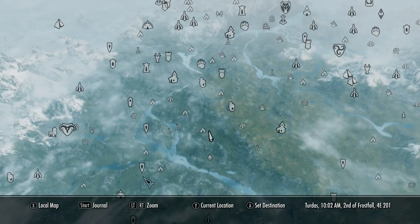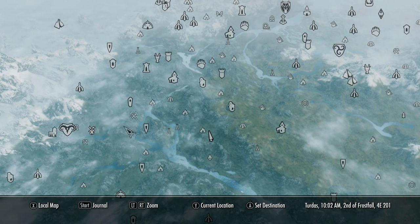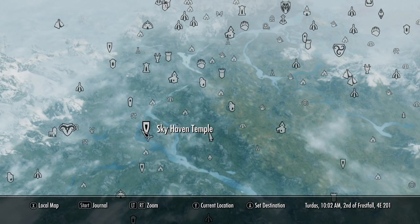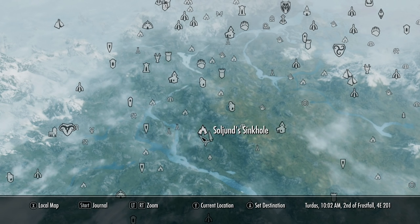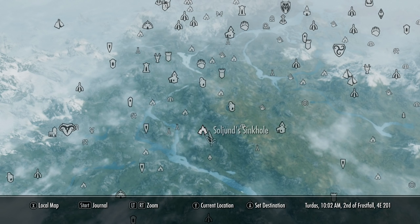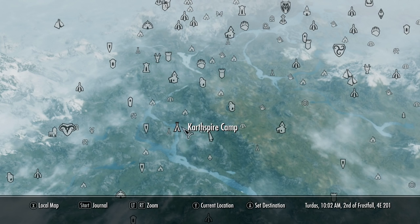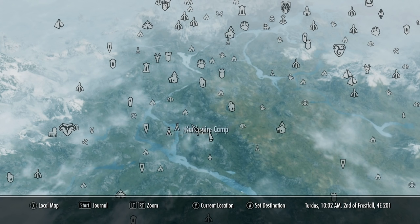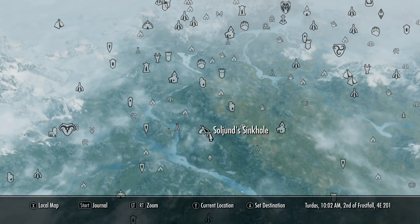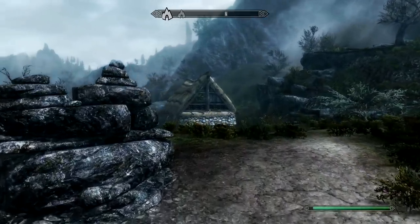So let's take a look on our map. We've got the main city of Markoth just here, and then Skyhaven Temple which you get to in the main quest line is here, and if you keep going right you'll find Soljun's Sinkhole. There's a boss chest in this location as I mentioned before, but there's also one in another location, and there's a little way you can get to that boss chest really easily and I'll show you how to do that after this video. So let's go ahead and discover this location.